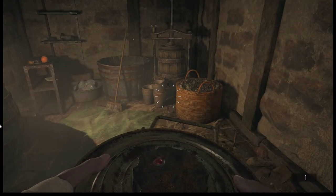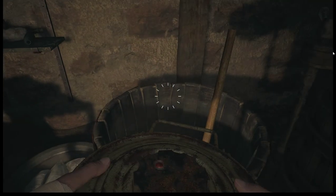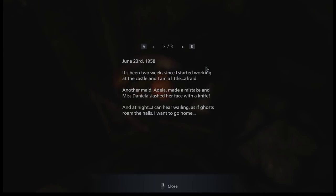I accidentally wasted some ammo because I thought sometimes you have to press something to switch weapons. What does that say? June 9th, 1958. It was my first day working at the castle today. I was most shocked to see the other staff were all women. The mistress and her daughters were very adamant that they wouldn't fight. It was quite peculiar. June 23rd, 1958.